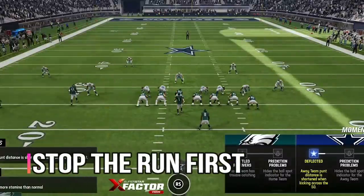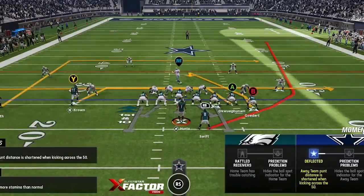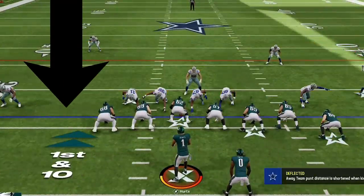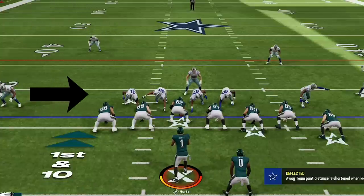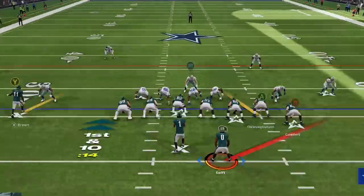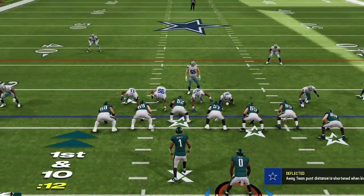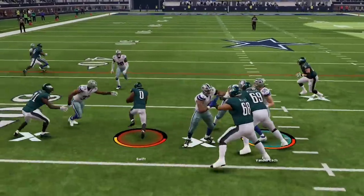My first tip is to always stop the run first. To do this really comes down to how you pinch and spread your defensive line and linebackers, as it has several advantages and disadvantages based on whether you use it at the right or wrong time. My opponent uses a 4-3 even 6-1 and pinches the defensive line to take away inside run lanes, but this setup has no outside containment, allowing me to go right around his lineman to the outside.